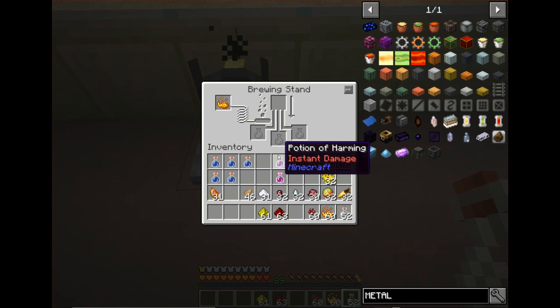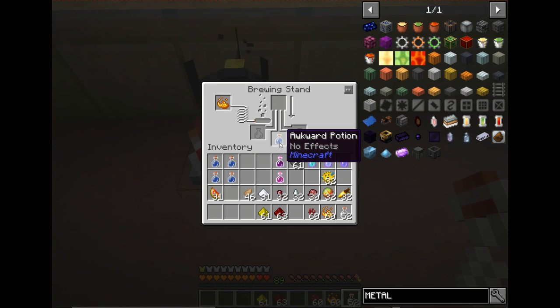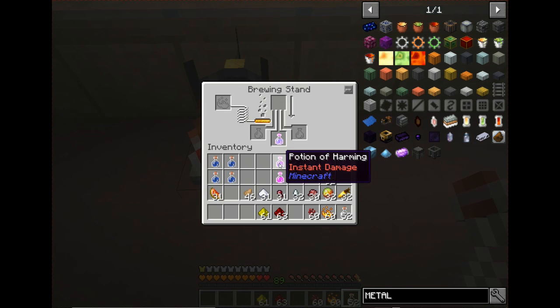Next, a spider eye creates a potion of poison. You can add a fermented spider eye to get a potion of harming, glowstone for a potion of Poison II, or redstone for a potion of Poison Plus — which adds effects for one minute and 30 seconds.